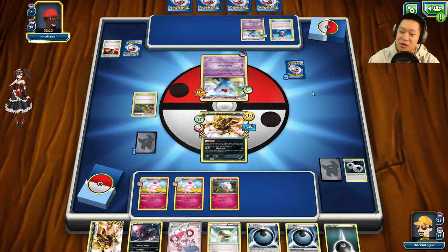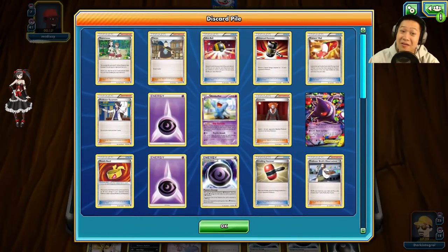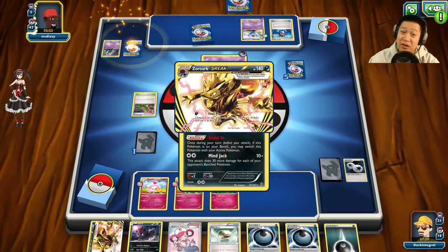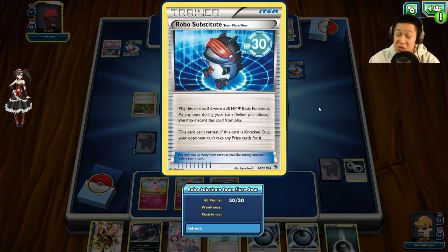He should retreat and put Robo Substitute out because one more prize card is easy enough for me to knock it out. Ultra Ball, teammates card — he played a supporter already. Very few cards left in his deck. One Unown — that's only going to get him one card. Is it going to be what you need? Almost out — lucky Slurpuff pulled me that Muscle Band I needed for the KO!